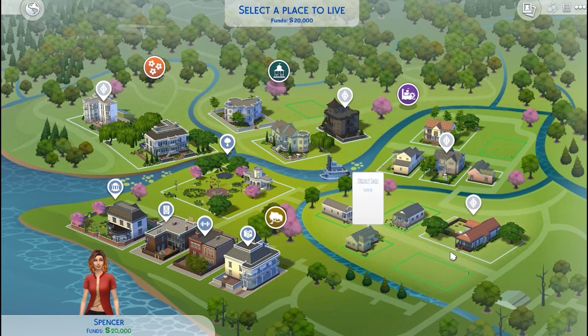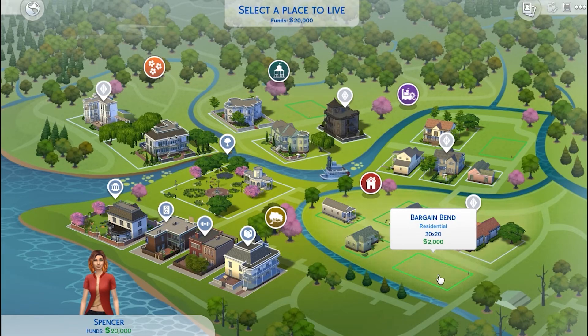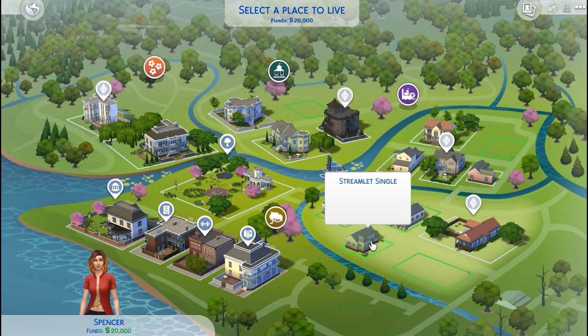And then any home that has the grayed out plumb bob symbol above it — we'll talk about plumb bobs in just a minute — that means that the home has a family in it. If we choose an empty lot, it will be cheaper, but you have to build your home from scratch. Whereas most worlds offer starter homes, which are homes under that 20,000 simoleon price tag, and they have the very minimum amenities to meet your sims' needs.